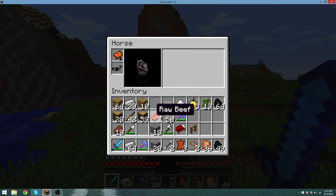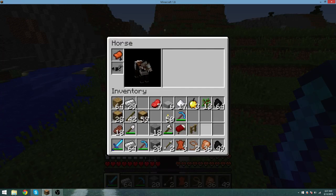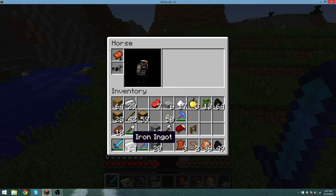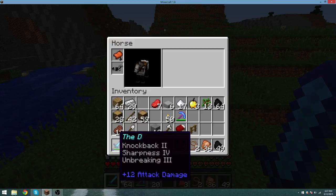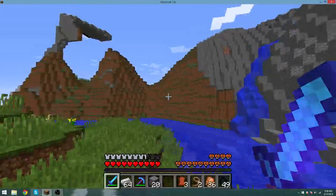We'll get rid of this. You can keep this to cook later. And that's just 10 planks, so who cares. Also get rid of the arrows right now. But I want looting and I want fire aspect on this sword. I wish I could just take off knockback — I hate knockback.